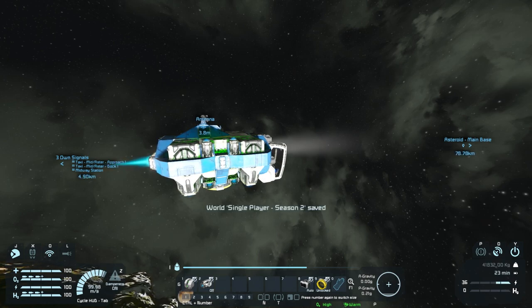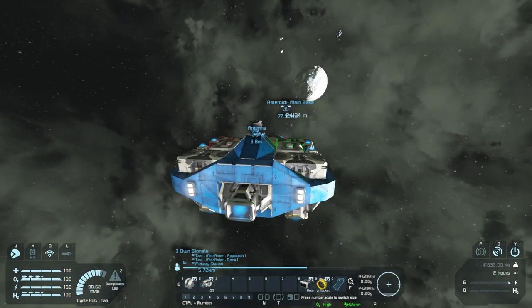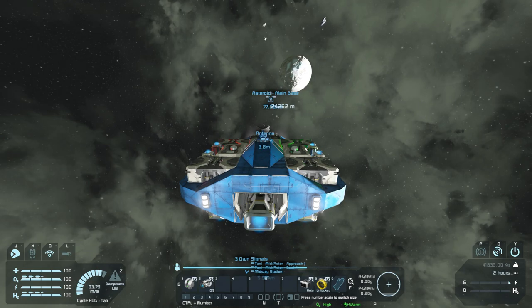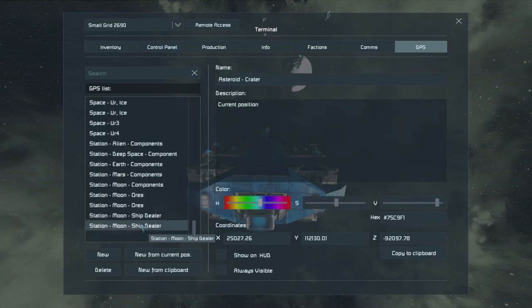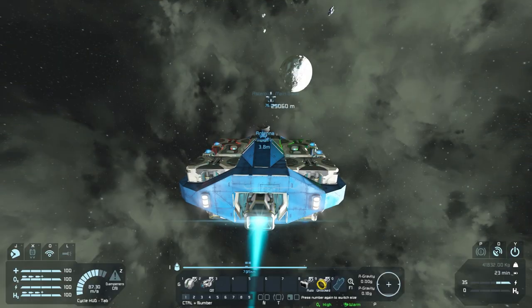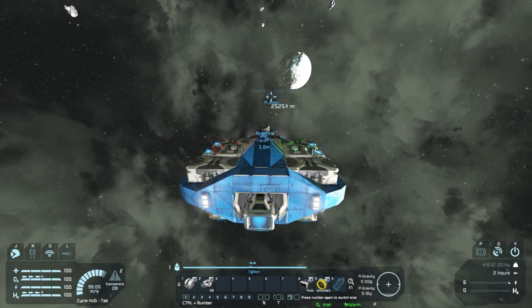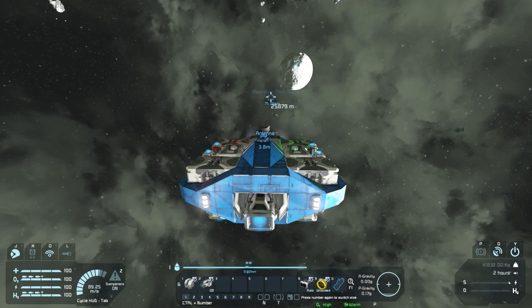That is something we need to find out — and this is an experiment. It's going to take me a little bit to fly there, and if there are any asteroids I'll have to route around them by making more GPS points named after the taxi route: mid-aster, dock one, approach one, and then waypoints one through five. That would be the route from here to there. It'll take me a minute to get there as we're coasting along — I'll meet you guys when we're approaching the asteroid base.